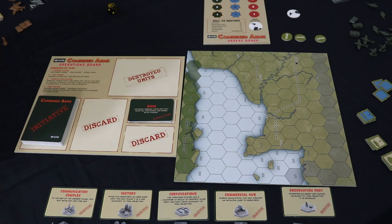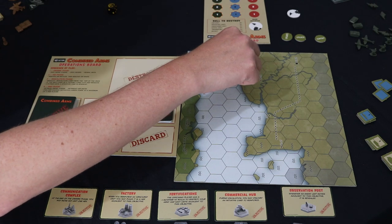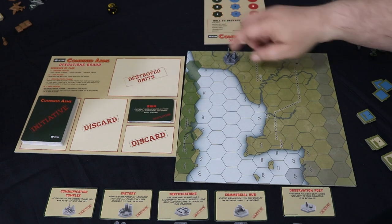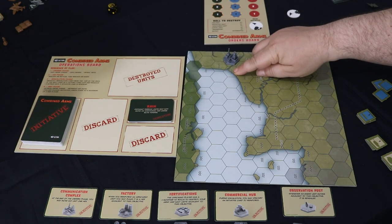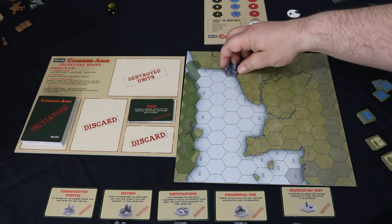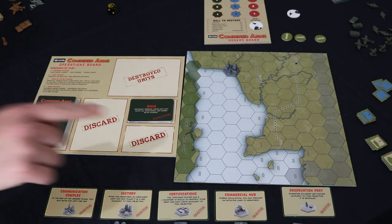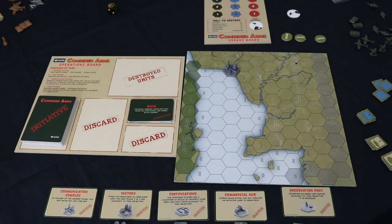Pick one of these and place it on the board within certain requirements. Let's have a communication complex right here. Note that a wiggly line denotes a land hex, while a different wiggly line denotes a sea hex — worth being aware of. Perhaps this is shallow water and this is rough water. The hex has both terrain types on it, and it tells you which one it is.